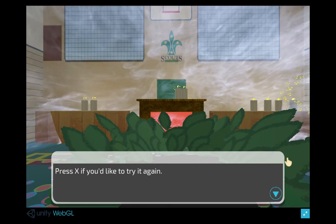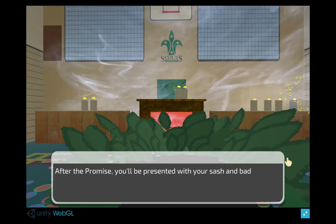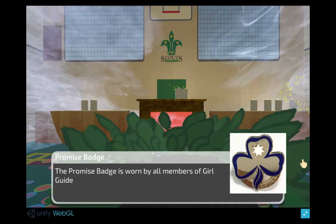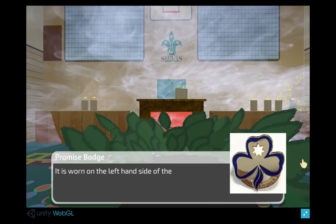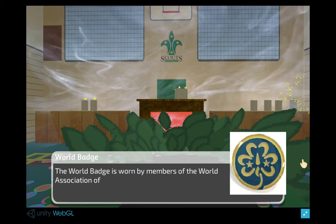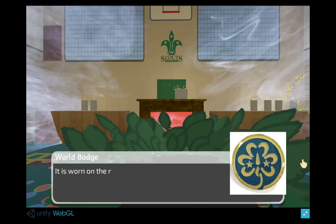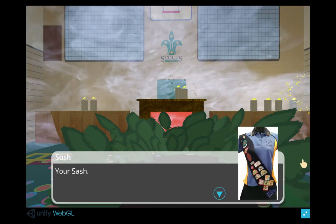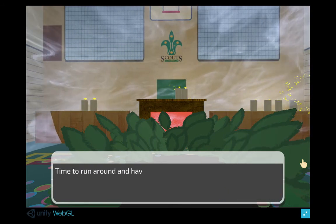Press X if you'd like to try it again. After the promise you'll be presented with your sash and badges. The promise badge is worn by all members of Girl Guides Australia. It is worn on the left hand side of the guide uniform. The world badge is worn by members of the World Association of Girl Guides and Girl Scouts. It is worn on the right hand side of the guide uniform. Your sash! Congratulations! Time to run around and have a party!